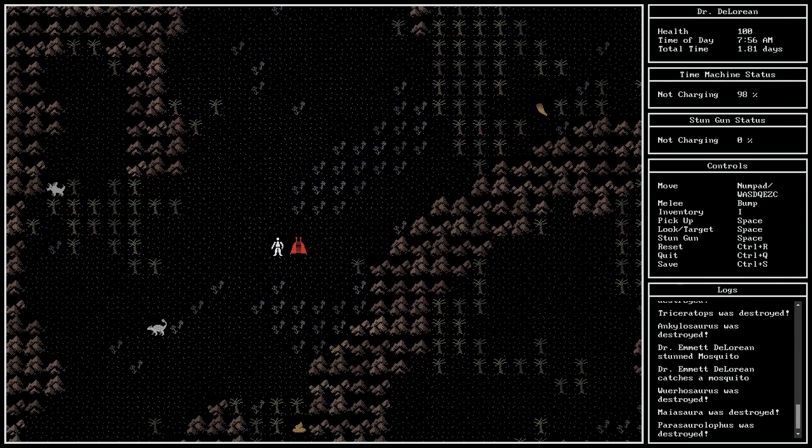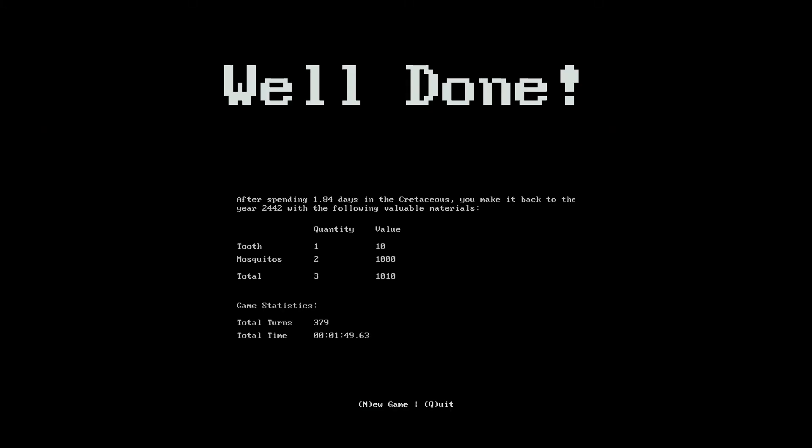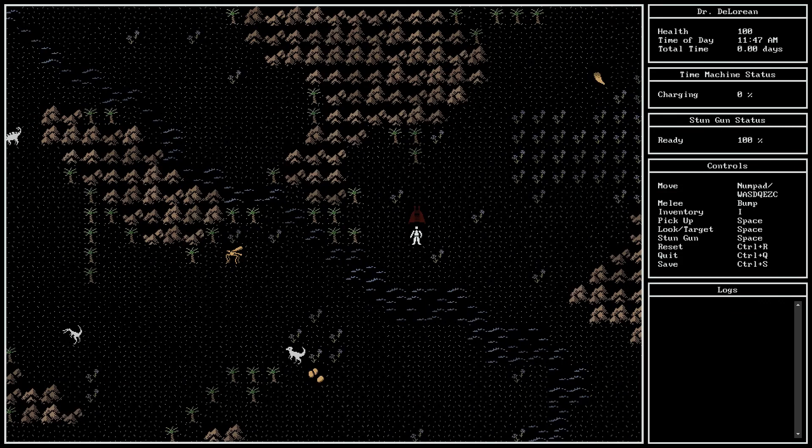Here we go — time machine is green! Collected 1 tooth and 2 mosquitoes for a total of 1,010 points. Excellent. So that has been 65 Million Years Ago. I'm just going to restart it to take a look at the entry point. Love the art, love the frankly very simple mechanics, but they work really well for a 7DRL. Collecting gold is fun — it's more fun when you wait a little bit, watch the dinosaurs attack each other and kill each other, then you can scavenge everything.